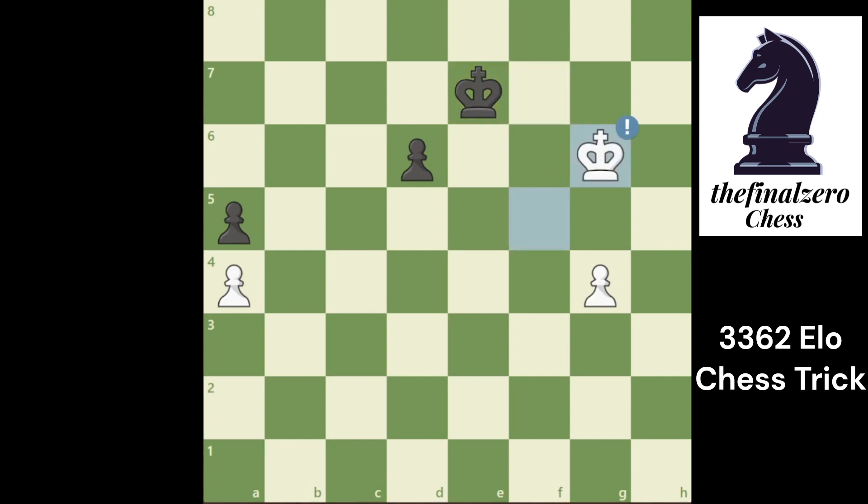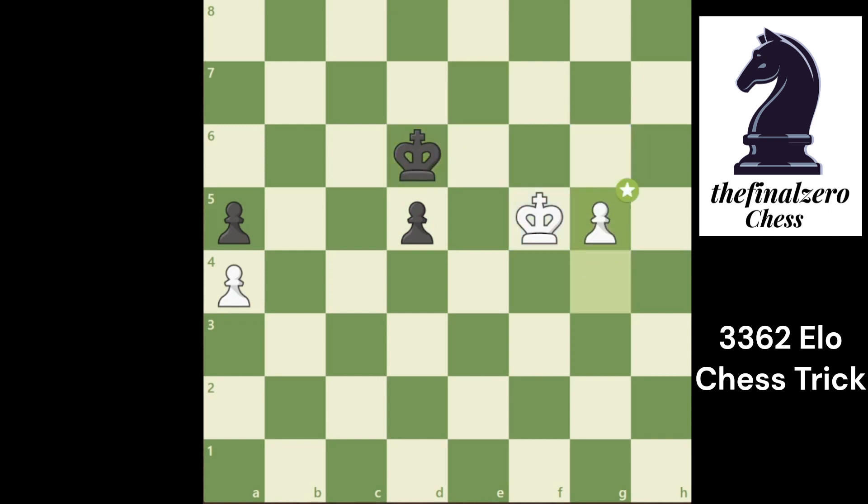You have only one move: King g6. If he plays d5, he will start to go for f5 and go for the pawn. But if he plays King f8, you play King f6 with opposition and go for this pawn — he is not fast enough. So he plays d5, and you play King f5. He defends the pawn, you push the pawn.